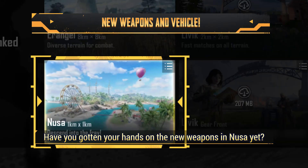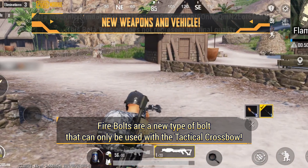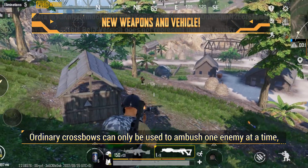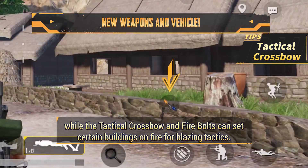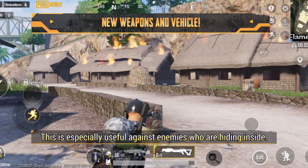Have you gotten your hands on the new weapons in Noosa yet? Let's start with the tactical crossbow and fire bolts. Fire bolts are a new type of bolt that can only be used with the tactical crossbow. Ordinary crossbows can only be used to ambush one enemy at a time, while the tactical crossbow and fire bolts can set certain buildings on fire for blazing tactics. This is especially useful against enemies who are hiding inside.